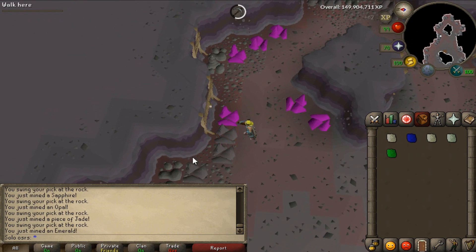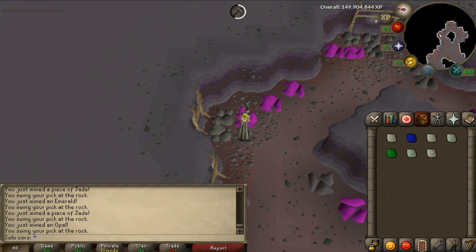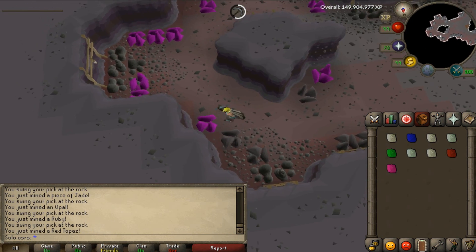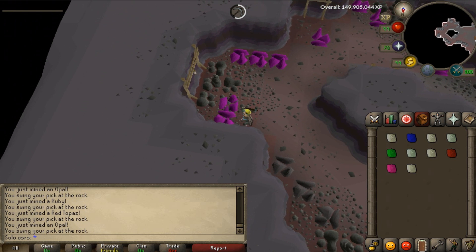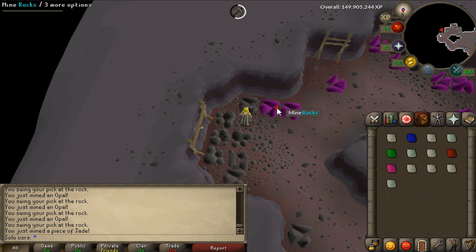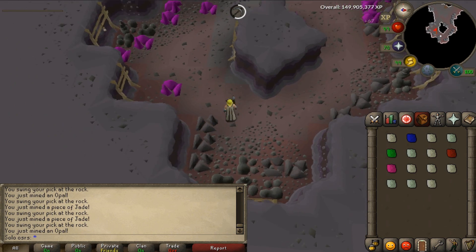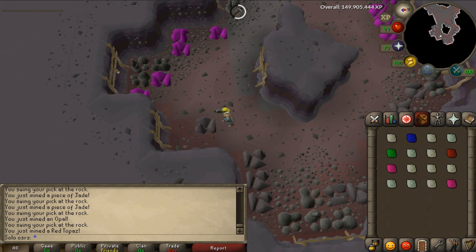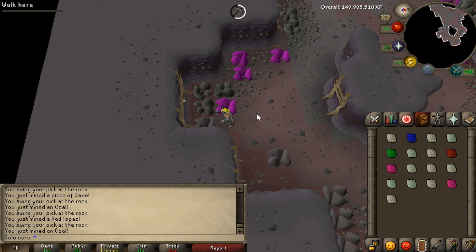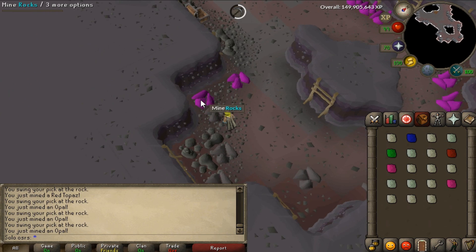You got the main idea of this video - this is extremely good for Ironman because it's only 100k mining experience. If you're using an amulet of glory, because that's what you need when you're mining to mine much faster, it's going to take you just two hours to get enough trading sticks for 6,500 Karams. Thank you very much for watching this video. Hope you enjoyed it, and I'll see you later.